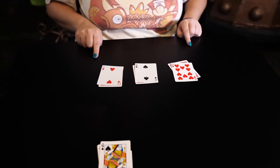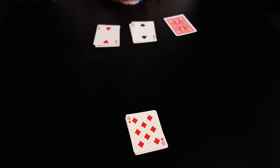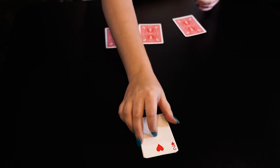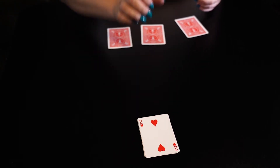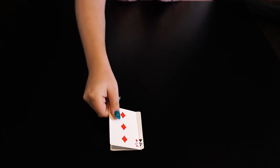Once the draw pile is depleted and you've played the last card from your hand, players will then start to use the card piles in front of them. The face-up cards are played first, in the same manner as the cards in your hand were played. After these are played, you will play your last three face-down cards. The face-down cards are played blind, meaning you won't know what they are until you discard them. The same rules apply to them — if you misplay a card, you will have to pick up and play out all the discarded cards before continuing to play your face-down cards.